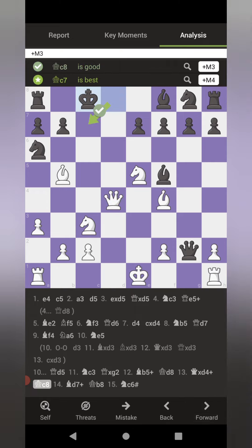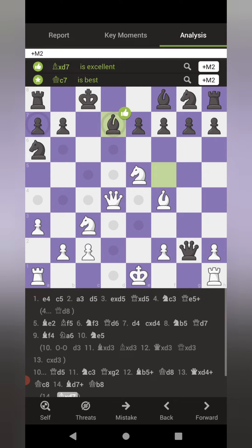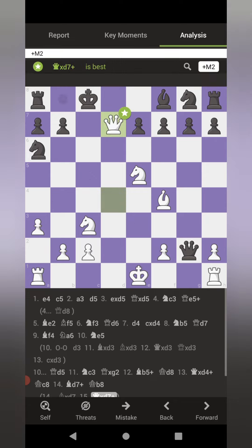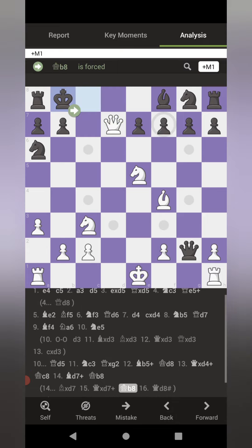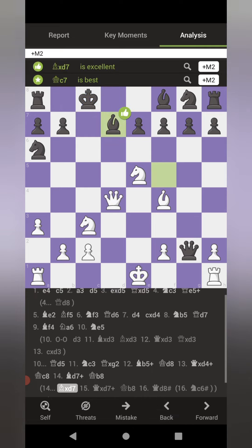He sidesteps his king again, and I had calculated a forced checkmate — I sat there and double- and triple-checked it. It starts with bishop to D7 check. If the bishop captures the bishop, we come in with the queen and he's forced to the B8 square. We can either finish him off with queen D8 checkmate, or knight to C6 double-checkmate. That's if he captures the bishop.